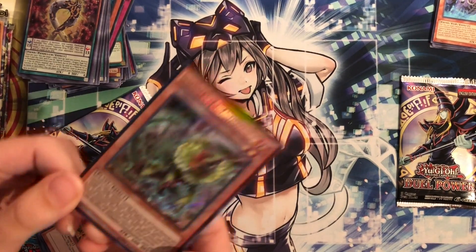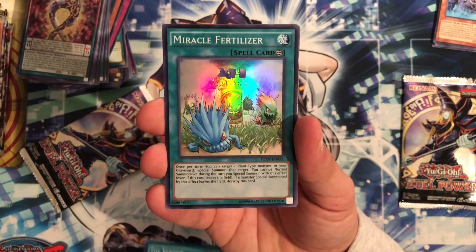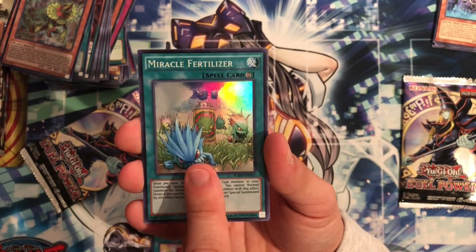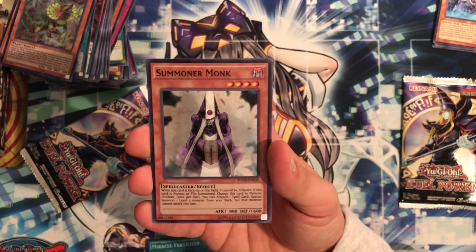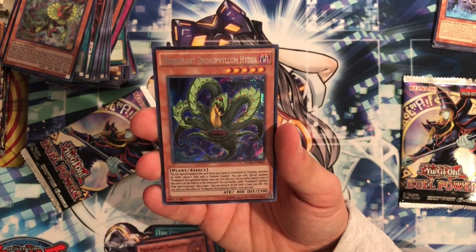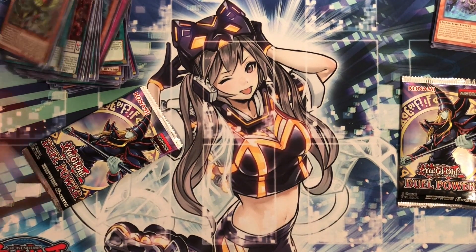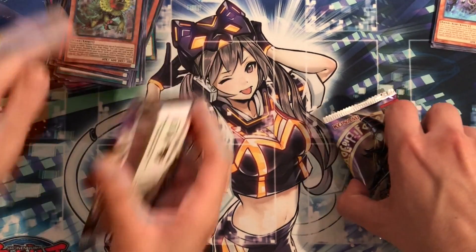Oh, Toy Vendor. Miracle Fertilizer — they just reprinted this in the new set! And Summoner Monk — yo, I could use another one of these. And then the secret is — oh, we got a lot of plants. That's okay, need some plants, we got you. Oh, I forgot we have Dual Powers! We should open this one — let's save the Dupo for last.